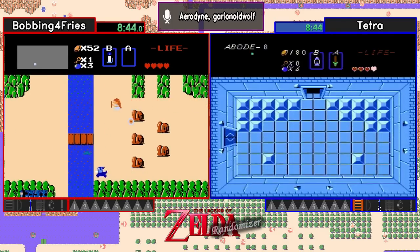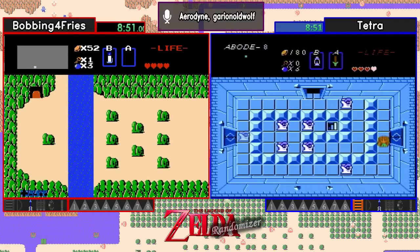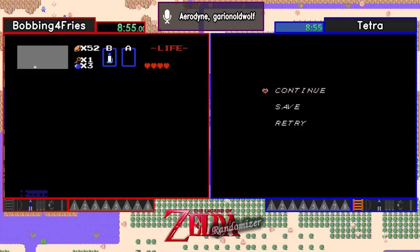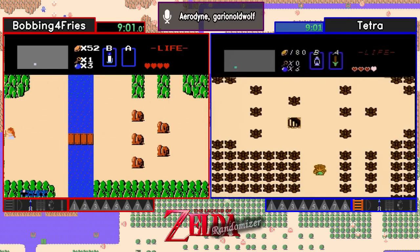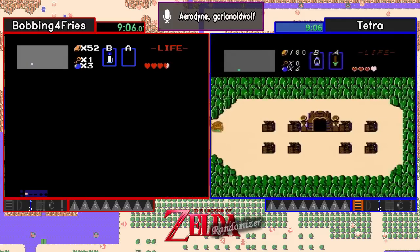What Tetra did there of taking that staircase — that's something I generally do myself. When I find the transport staircase, I go ahead and try and take it right away to eliminate a staircase. That looked like it was going to be an item room, but it was guarded by Wizzrobes, which is not fun. I don't blame leaving at that point — not very many hearts, no ring, blue Wizzrobes. Time to leave, unless you're really confident in your combat skills.